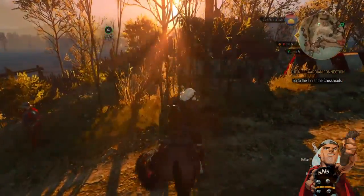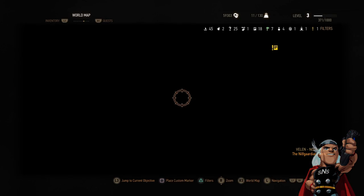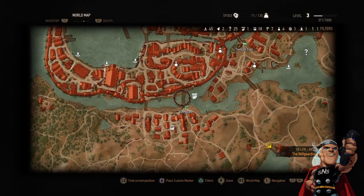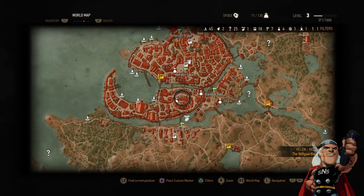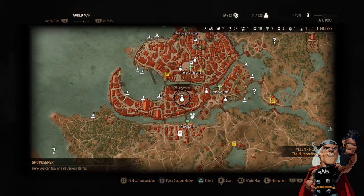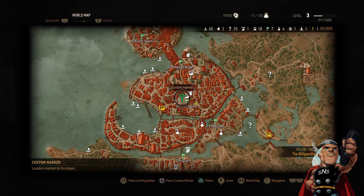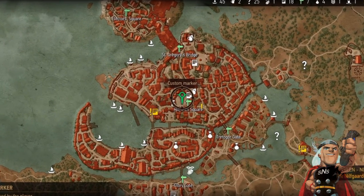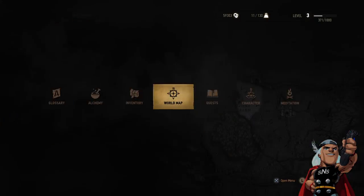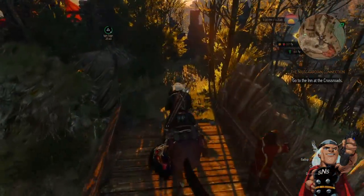You can choose either option: purchase a forged pass for 100 coins, complete a side quest for a discount, or do a quest for the guards. Once you open the gates, go back to the map, scroll upwards to the city, and you'll see a large city with one marketplace in the center. Put your waypoint there — it's basically the only open spot on the map — then take your horse out for a ride.